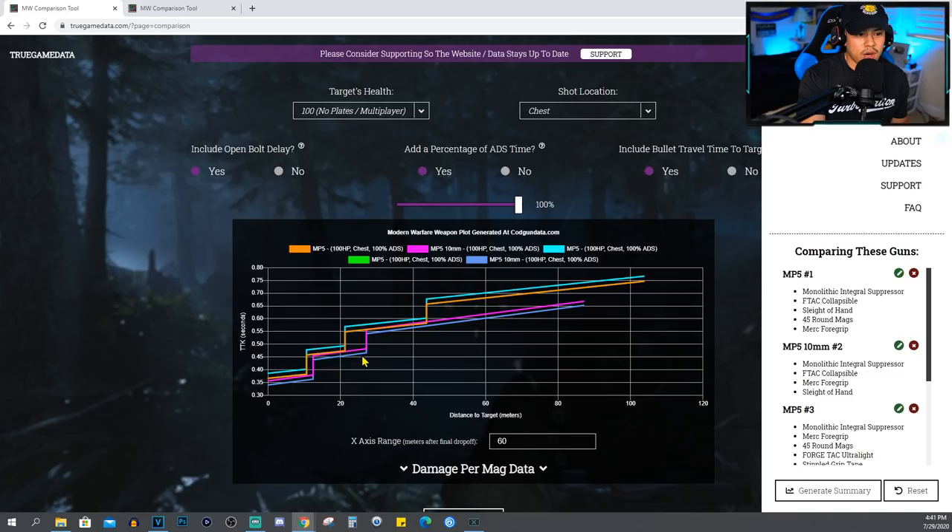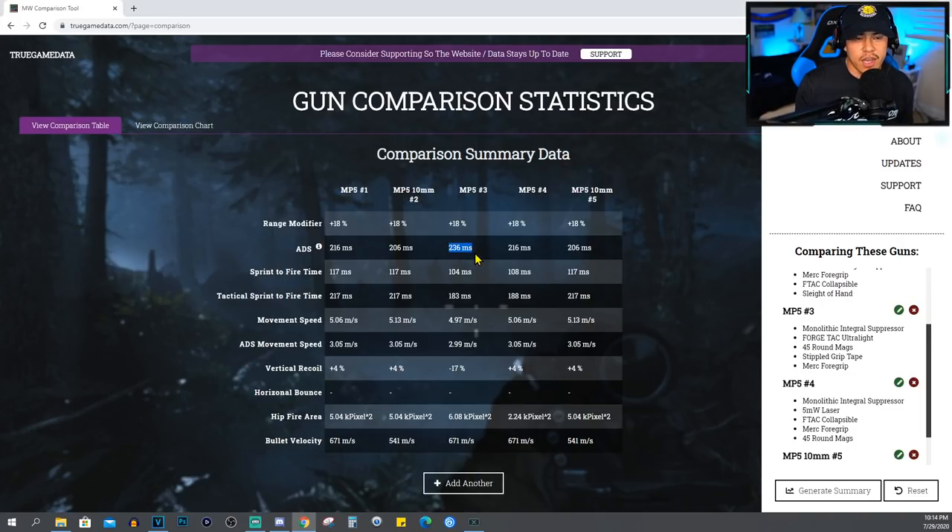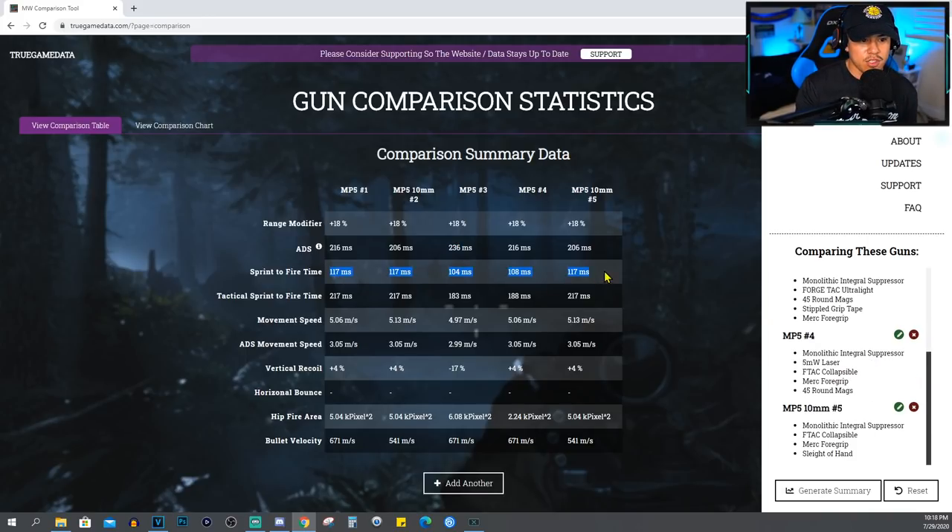The website also shows drop-offs for damage ranges and time to kill. Looking at ADS speeds, the 10mm auto 30-round magazines give you the fastest ADS speed possible. The no-recoil setup doesn't have the fastest ADS speed because we're not using the F-Tac collapsible — we're using the Forge Tec Ultralight, which gives more aim-down-sight movement speed. That's exactly why I'm running stippled grip tape, to help balance out the weapon. Looking at the warzone loadouts versus the first two multiplayer setups, there's only about a 10ms difference in ADS speed, so you're not really going to notice much difference.